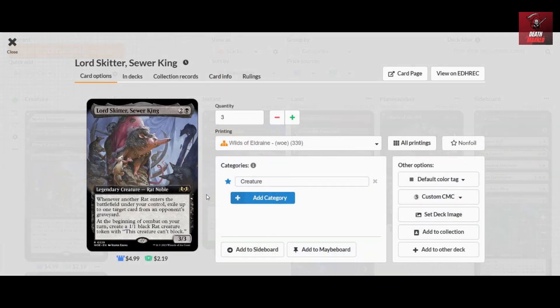We also have three copies of Lord Skitter. It can create a one-one black Rat token at the beginning of combat, and as a bonus it can also exile up to one target card from your opponent's graveyard. So any graveyard shenanigans are already answered in the main deck. Generating tokens not only widens your board but also keeps your opponent's graveyard in check by exiling relevant cards.